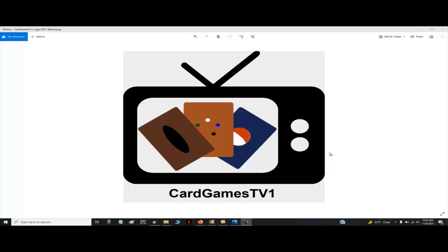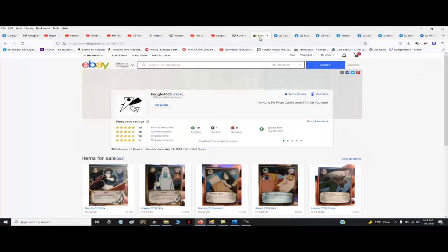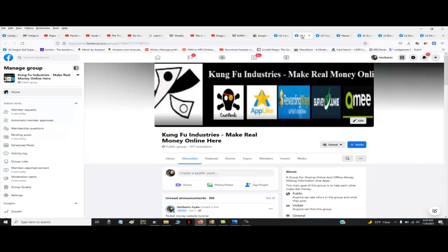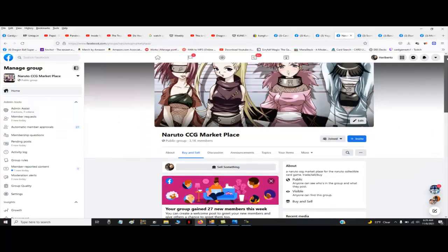Comment, subscribe, dislike or like, check out the links in the descriptions for my other sites and activities. I'm involved in a whole bunch of Facebook groups you can check out — I play multiple card games and music among other things, so check out the links in the description.